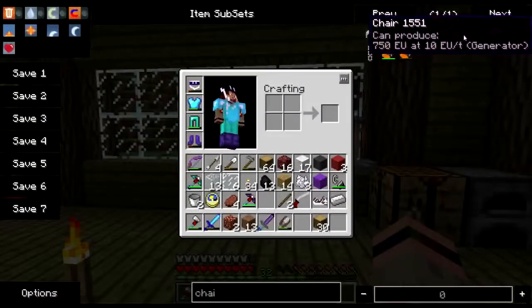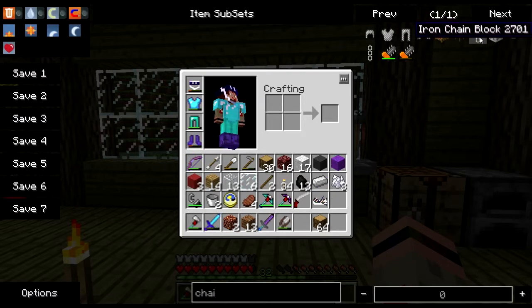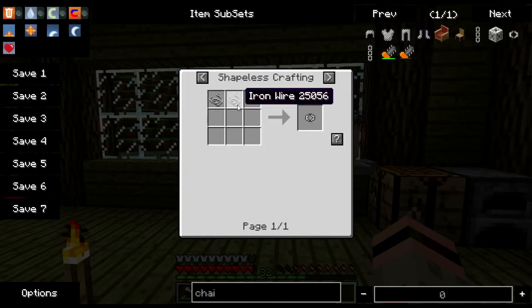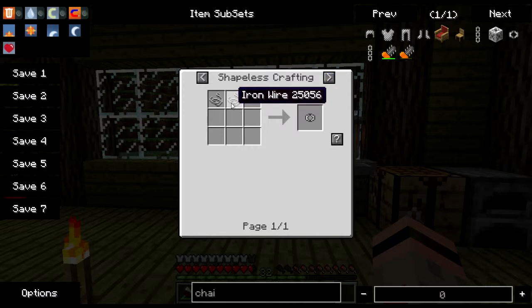What else do we have here? There's the regular chairs. Oh, chains — yeah, that's another mod that's on here. Can you show me how to make them? Links, iron wire. How the hell do you make iron wire? It is a mystery. I'll figure it out some other time.